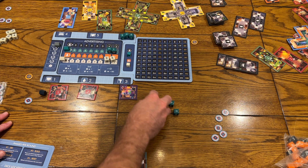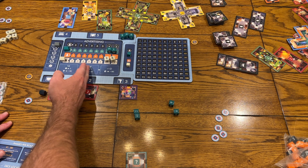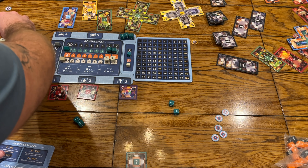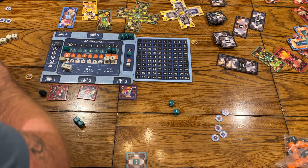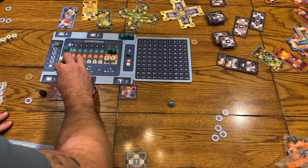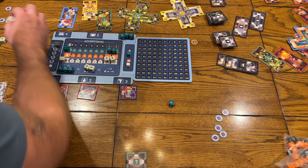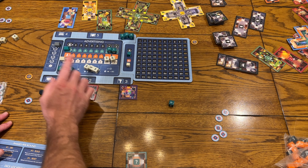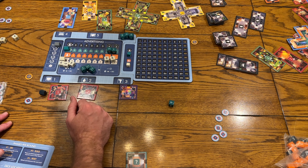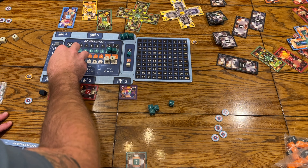The second place you can put dice is on the advertising track — first place, second place, third place. For example, if someone has gone there with two fives and I spend two tokens to bump my dice down to two, then place three twos, the number is lower but I have more dice, so they drop to second place. If they come back with a third five, it's now a tie at three and three — then you go to the numbers, and fives beat twos, so they go back to first. There's only one first and one second place winner; there are as many third place winners as there are players.